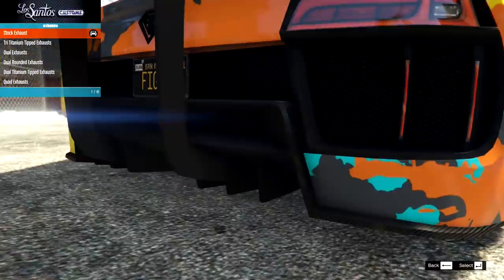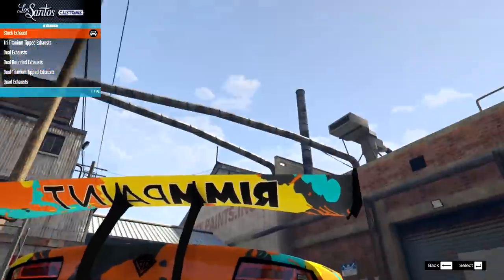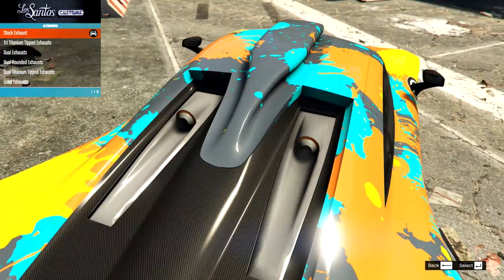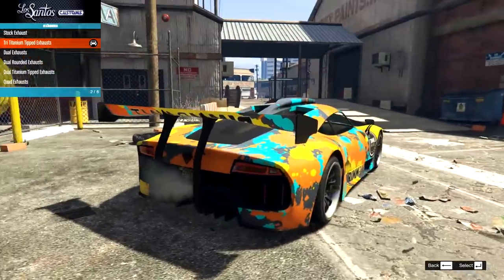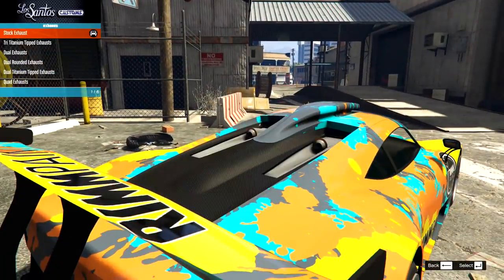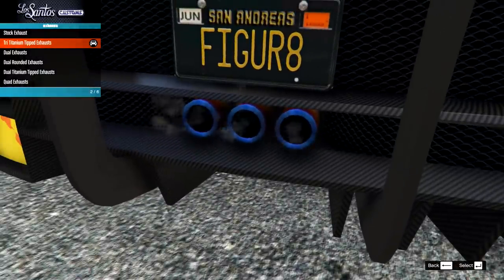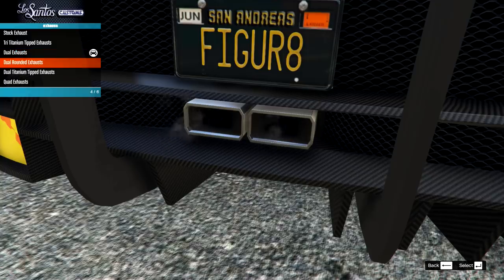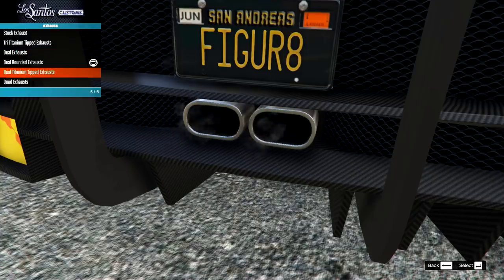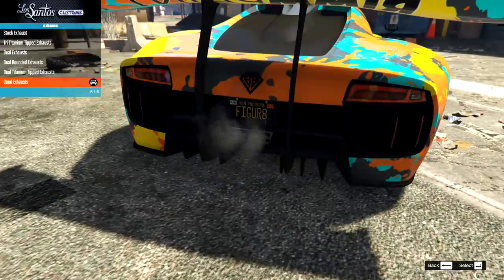Then on the exhausts — where are the exhausts? Oh, they're at the top — they're here. So we have the stock. That does actually smooth that bit, which I think does look nicer. And then it moves these down here — not too sure about the titanium tips, but whatever. We also have the dual exhausts, the dual rounds, the dual titaniums, and then the quads.